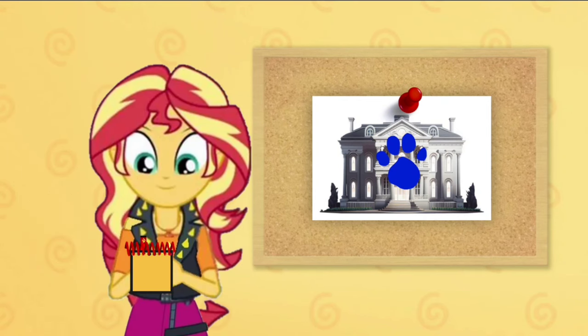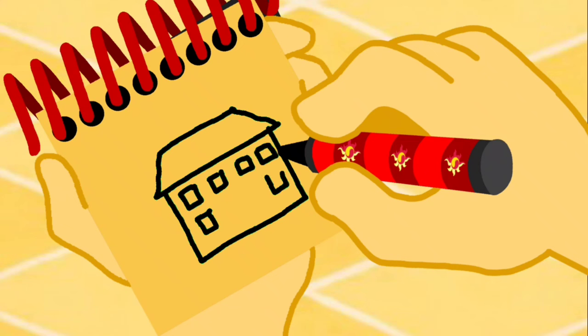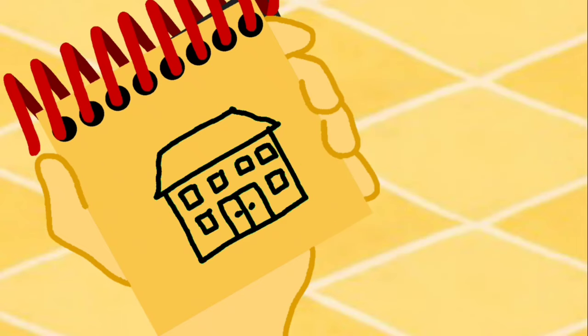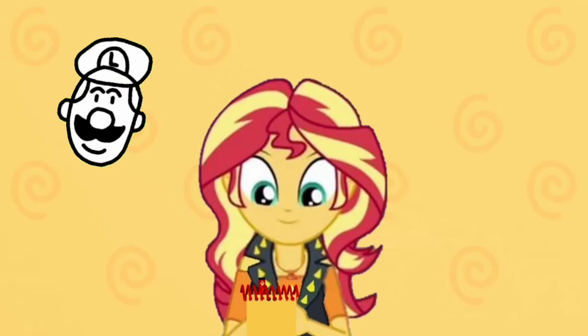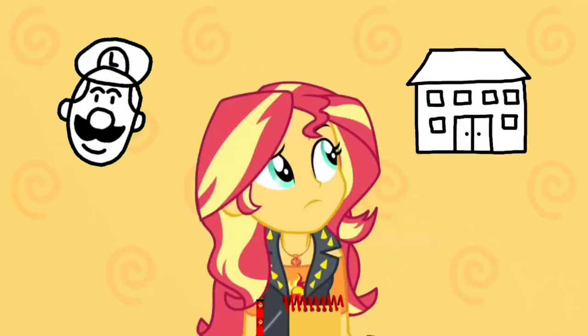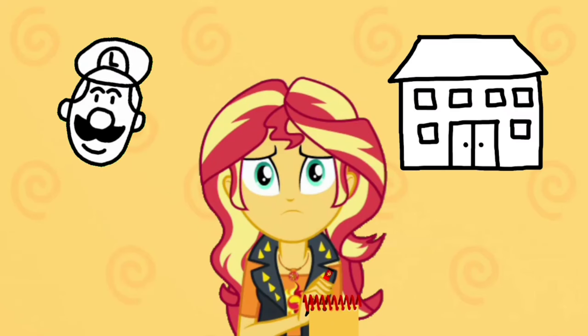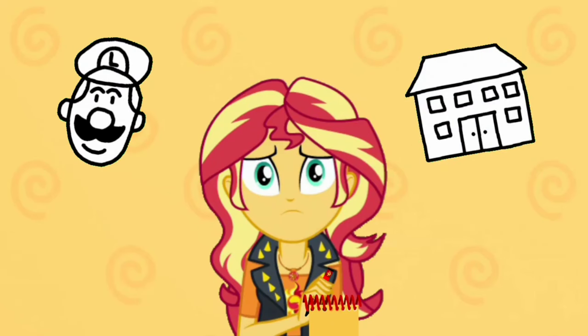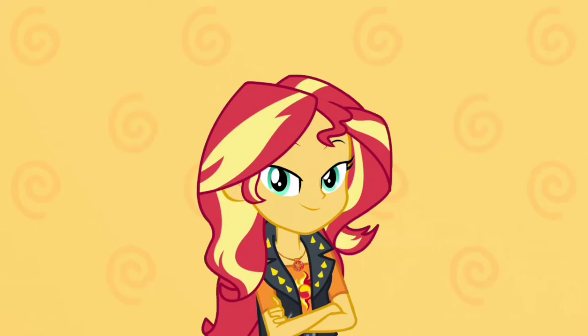Okay, so, this mansion — a triangle shape for the roof, some lines down here, and some squares for the windows, and a square on the front with rectangle lines and dots for the doors. There, this mansion. So our first clue is Luigi, and now our second clue is this mansion. So what GameCube game does Blue wanna play with Luigi and this mansion? What do you think? Good idea. But let's find our last clue so we can know for sure.